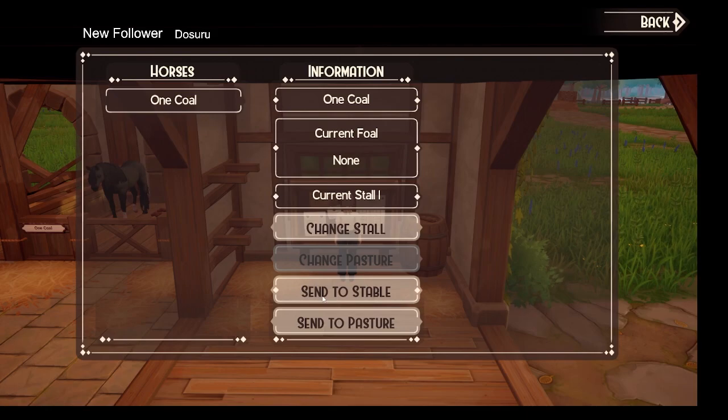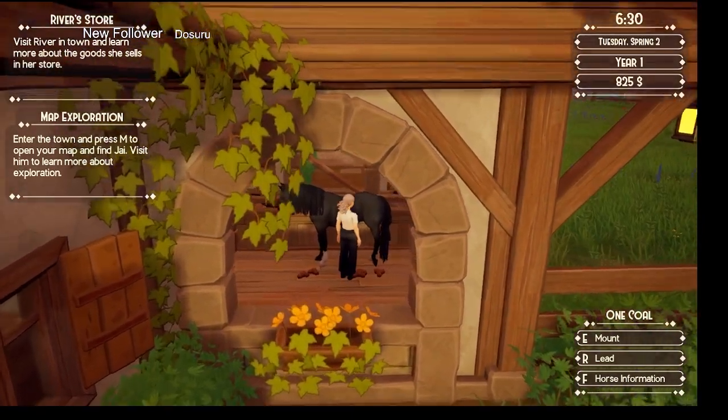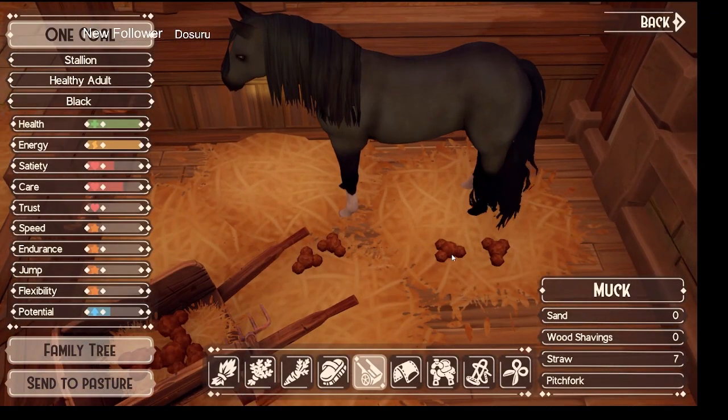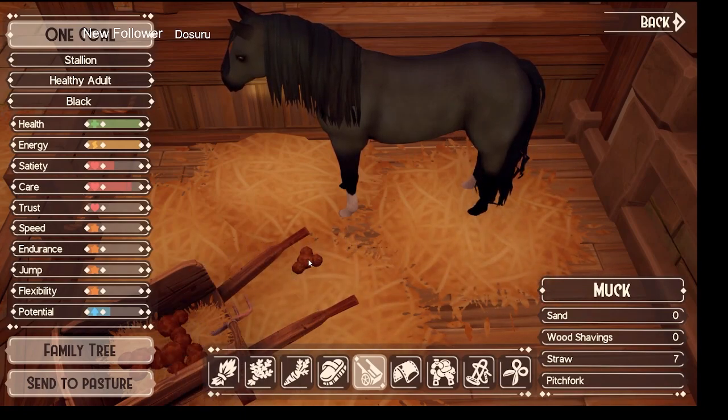This board — you hit E to interact with it — manages all your horses. You can send your horse to the pasture, change the stall, or send them back to the stable. It will also tell you whether a mare has a foal or not. Very helpful and handy. All the straw is gone, so you click your muck, put some straw down, grab your pitchfork — hover your mouse over the poop and it automatically goes in. Voilà, you're done.